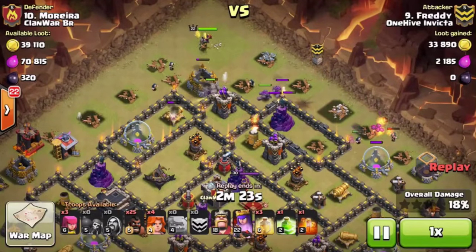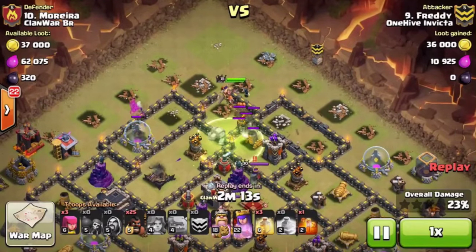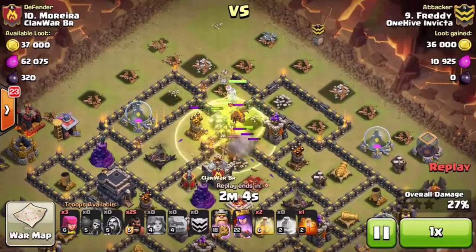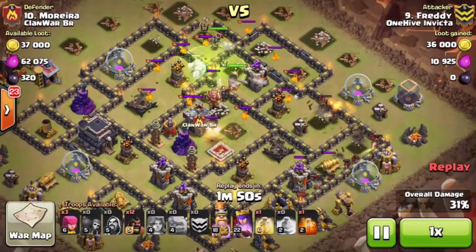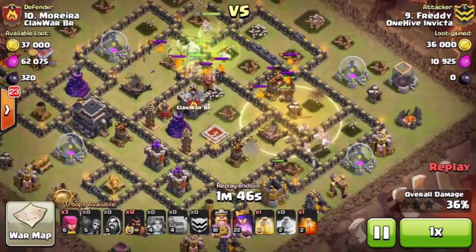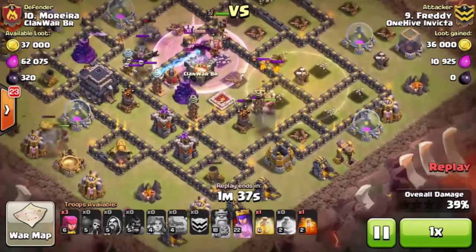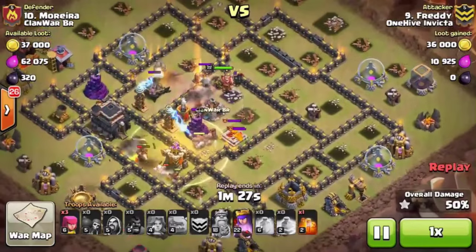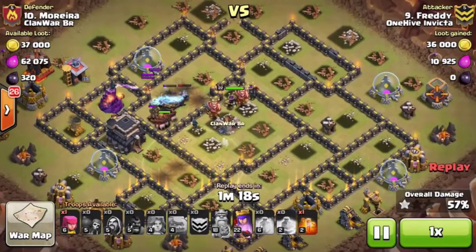The Wall Breakers go in to let the Golems into that first compartment, he drops the jump, then drops the King and the Valks. That Lava Hound from the CC is going to be pretty much useless on this raid. The heal goes down for his Kill Squad so they don't die too quickly. The Hogs go in and do a clockwise motion around the base. The Hog deployment was very nice — maybe a little bit early on those 6 o'clock to 8 o'clock Hogs, but it didn't end up making a difference. The single trigger of that bomb set ended up saving all of his Hogs from becoming bacon.